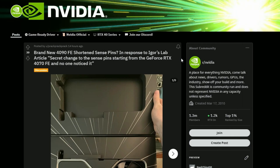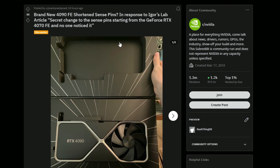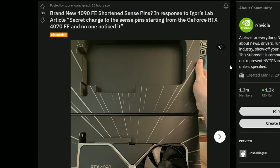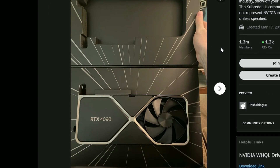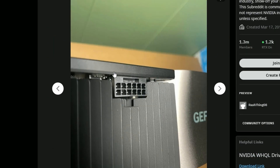Next, a Reddit user — not a Twitter user — posted an image of the brand new RTX 4090 FE with shortened pins. These are the newer pins that Igor's Lab discussed, specifically the 12V2X6 connector. This is the RTX 4090 we're looking at, and there it is — the newest pin design, which looks completely identical externally but has a shorter pin.